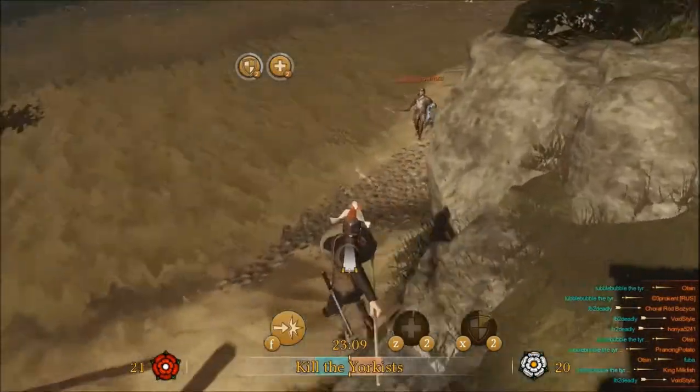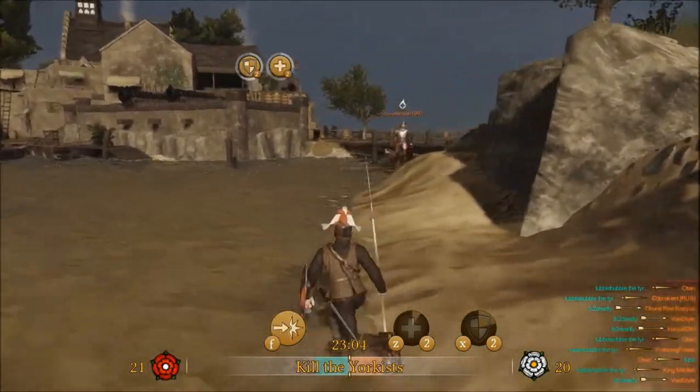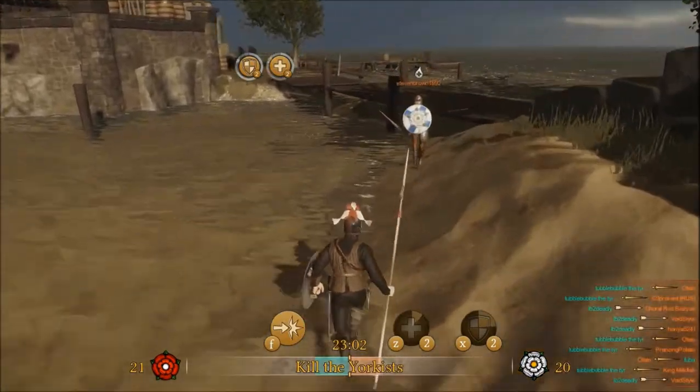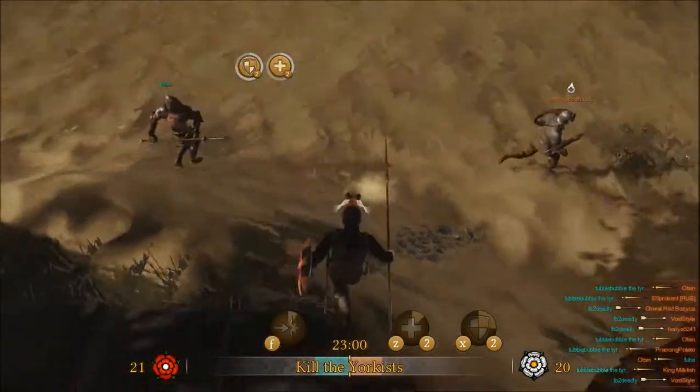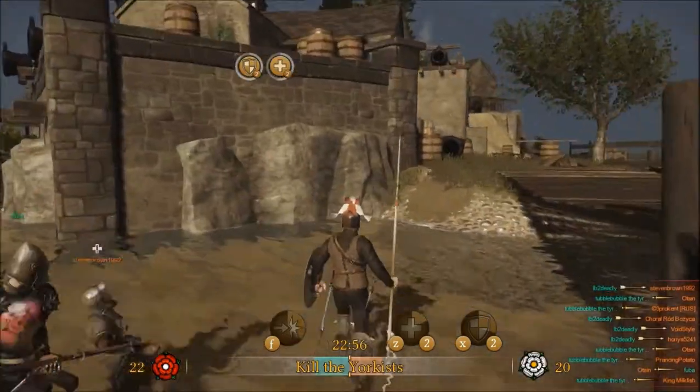Accidentally stabbed my teammate there. Look — now we've got some momentum. I got a couple guys with me and this guy's backing the hell up. He already knows. Look, he's bleeding. They're gonna rush behind him and stab him in the back. Didn't work out.